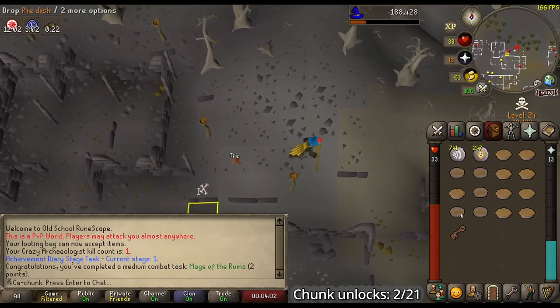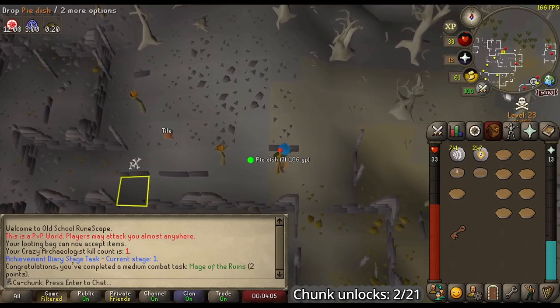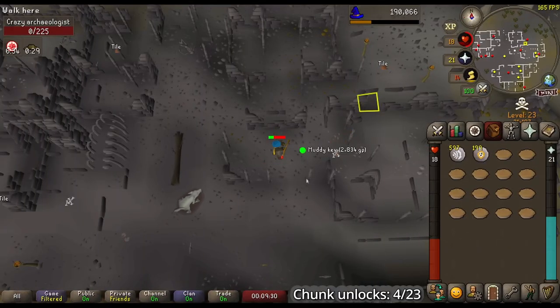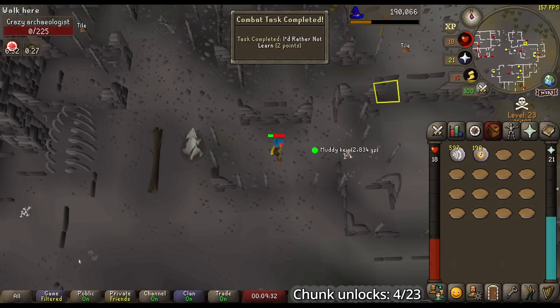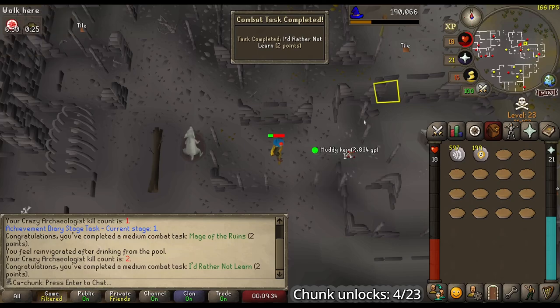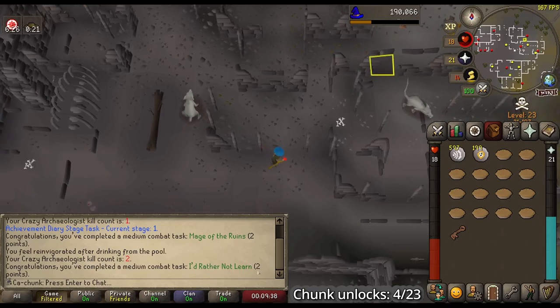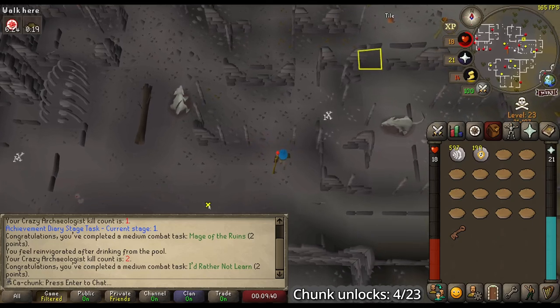Very nice. Now only 24 more kills and we are done with Crazy Archaeologist. Second kill, and we get the 'I'd Rather Not Learn' Combat Achievement and another Muddy Key — that's weird. But that's 2 more Combat Achievement points, 2 more Chunk Unlocks.